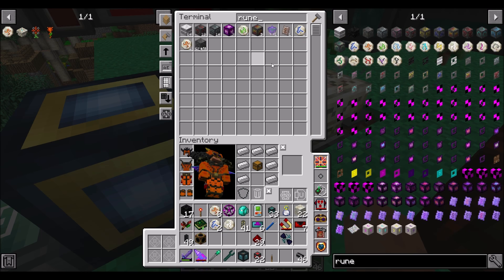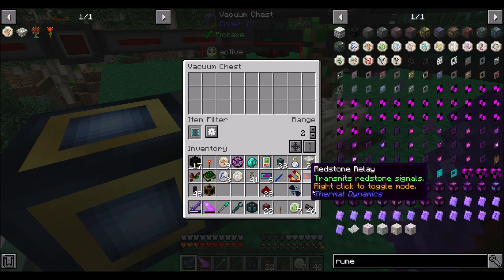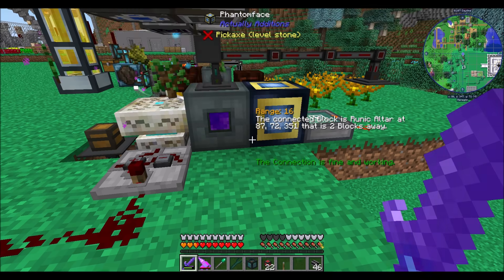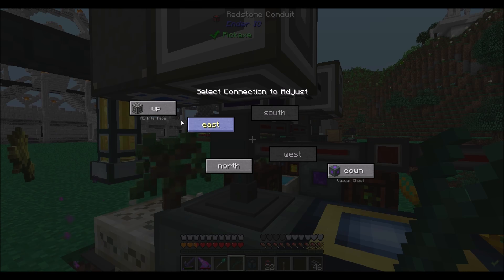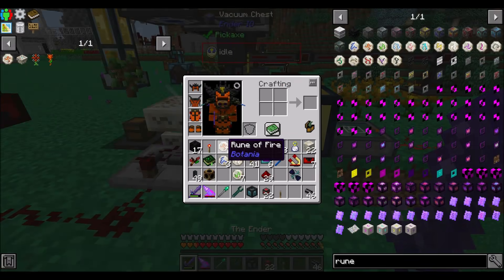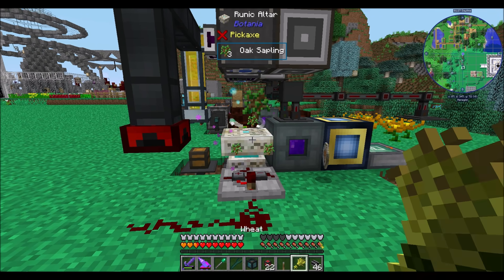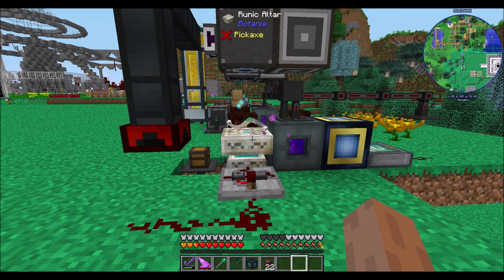Do I have runes of earth in here too? Yeah. So that now he won't vacuum up runes. Down, output brown. Now he won't vacuum up runes because there's items inside here. And then once we remove said items, he can vacuum it up again. Booyah, that's what's up.